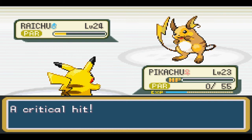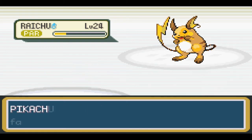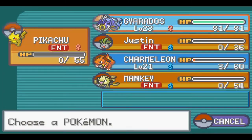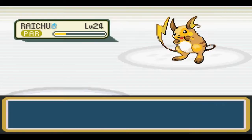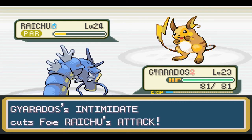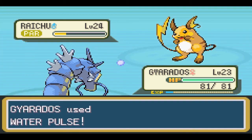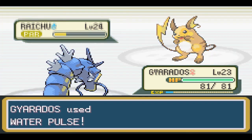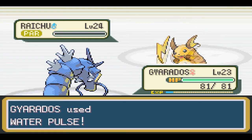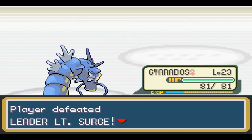Gyarados, get in there! If he gets hit by one Shockwave, I guarantee he is done — there's no way he'll survive. Let's give him a Water Pulse. Oh thank god it hit! Finish him off — well done Gyarados! The Pokemon I said wouldn't do anything actually finishes it off. There we go — third gym down!